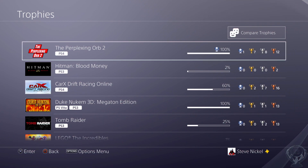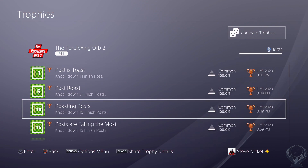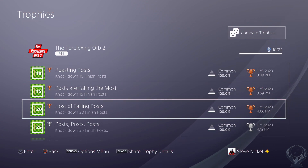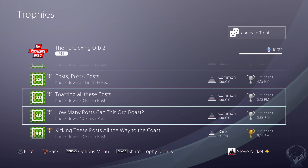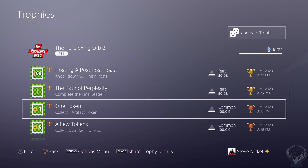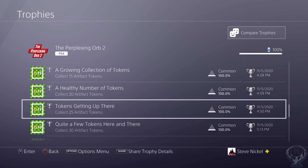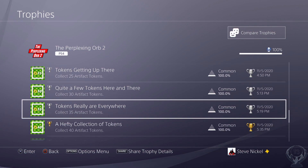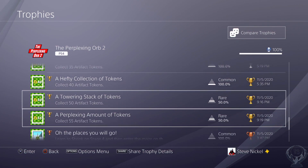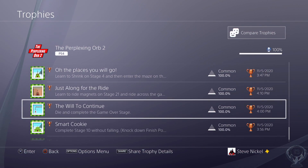We will get the platinum trophy — 'Not So Perplexing After All Part Two.' That's The Perplexing Orb 2 platinum. I need to go get the first one too! Looking at this trophy list, it's 100% with a platinum, no DLC or anything. There are a lot of trophies for just hitting certain finish posts and getting all the artifact tokens, with a few random trophies at the bottom. It's a really simple list, but in the future I'd love to see more random trophies and even some hard stages that need to be beaten without failing.